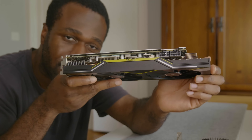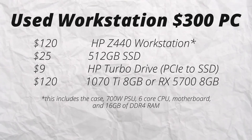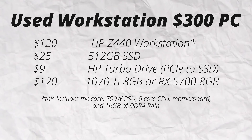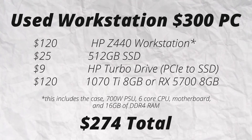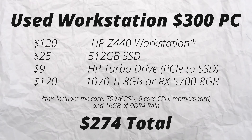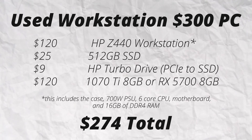And you have yourself a really good machine out of the box for about $280 before taxes. So not only is this the cheapest option on the list, but it's also the fastest right out of the gate. But even with everything available at your fingertips at just $300, you also have a fourth and kind of final option, and that's saving up.